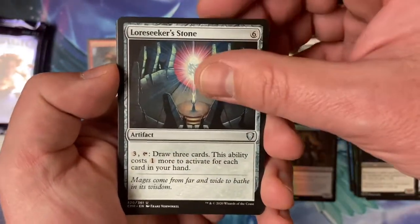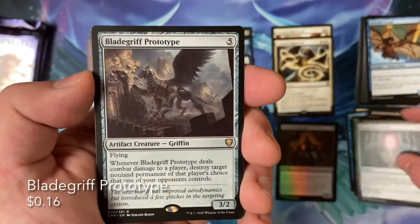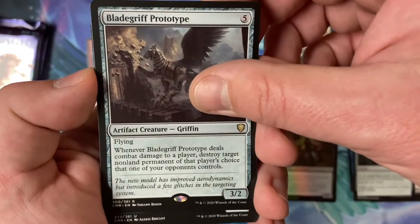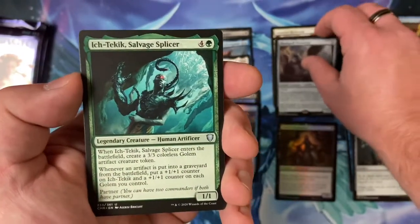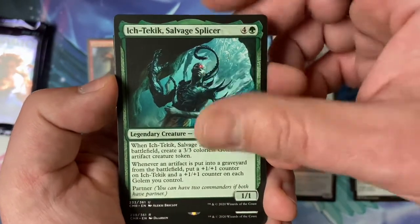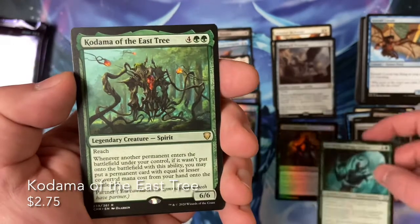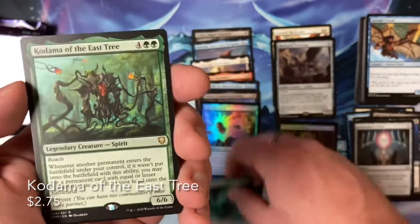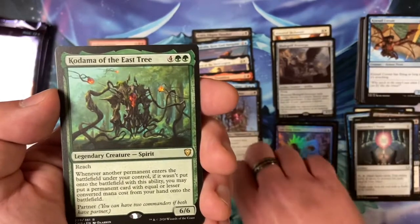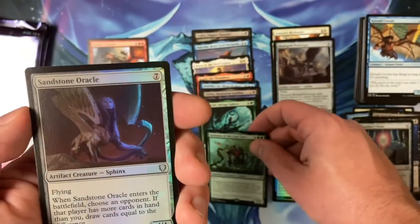We got a rare Bleed Griff prototype. We have an uncommon — Savage Splicer. Got a rare Kodama of the East Street, just like we got in the — yeah, we got this in foil etched last time. And we got an uncommon Sandstone Oracle.